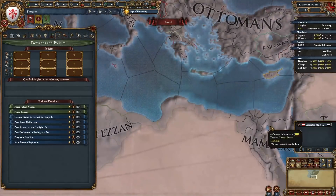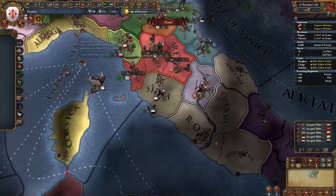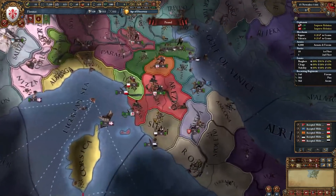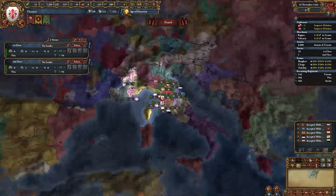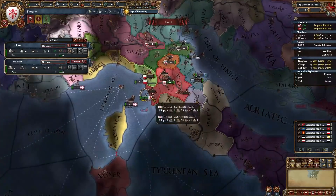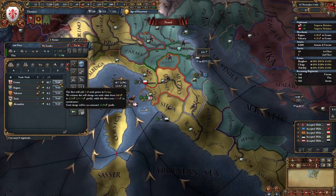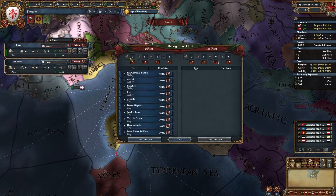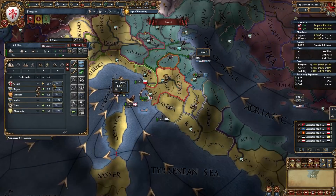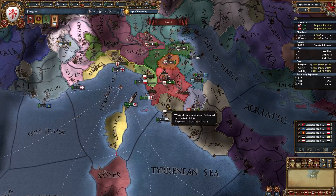We just need to get as much power as we can in Italy, and then we'll start declaring war on the Mamluks. Let's build three units to get to force limit — that'll make us look a little stronger and maybe help us ally Poland. Pirates are probably going to come to Pisa, so let's protect trade in Genoa and send the rest of our ships to hunt pirates. Let's speed it up until we can declare war in December.